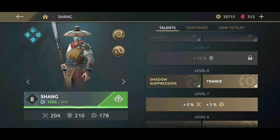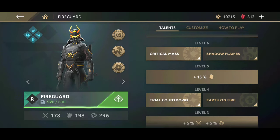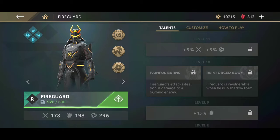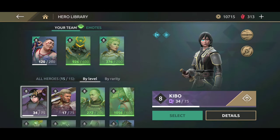Choosing the right character is very important — look at the stats at the bottom. Some characters have excellent attack but weak defense, some are well-balanced. Let's look at Fire Guard: weak attack damage, weak defense, but excellent shadow attack. When using Fire Guard, you should utilize his shadow attacks. At level ten, Fire Guard becomes a champion — he gets the Reinforced Body ability that makes him invulnerable every time he enters shadow form. Knowing your characters' stats properly is essential.